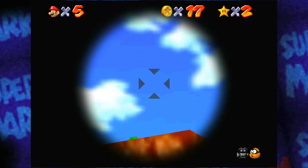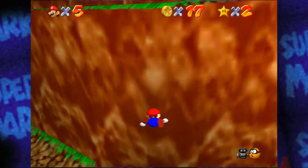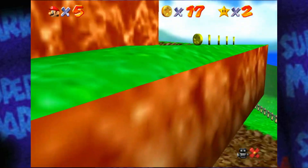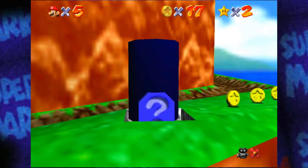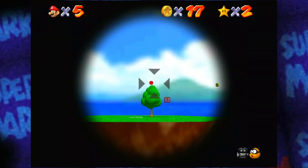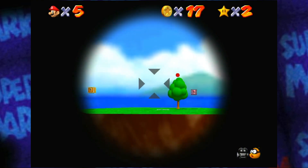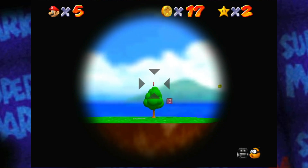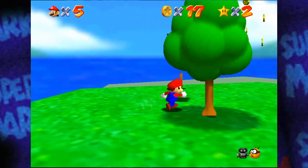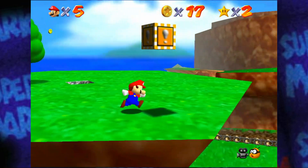I forget the aiming for this. Nope, went clean over it. This one's easier though because I can just aim for the tree. Why is everything shaking? Are we having an earthquake? Oh, it was probably one of the cannonballs. Boom. Oh, that's the wing cap. Whoops, here we go.